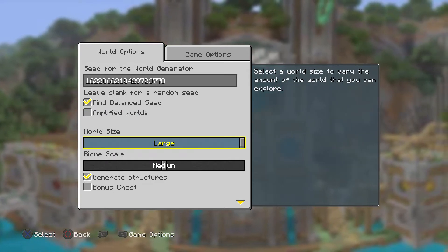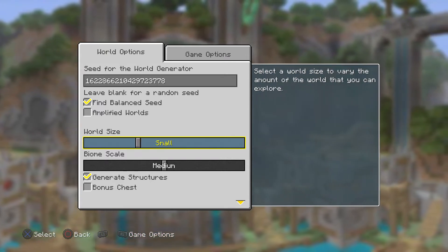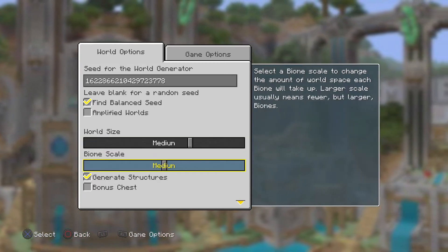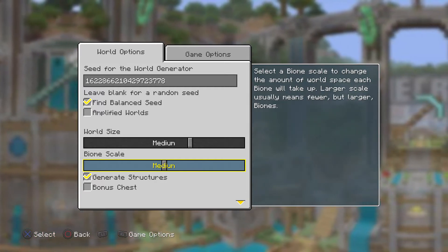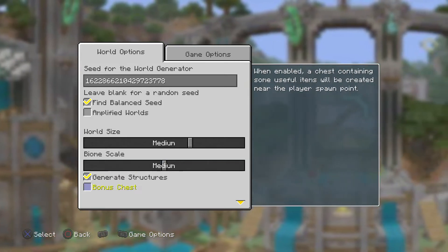We don't want amplified. This is what happened last time — it defaults you to large biomes. Let me change it without destroying anything. 'Biome scale: select a biome scale to change the amount of world space each biome takes up — larger scale means fewer but larger biomes.' Let's just do medium.